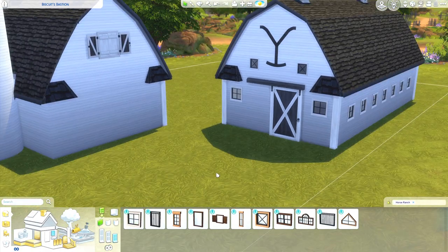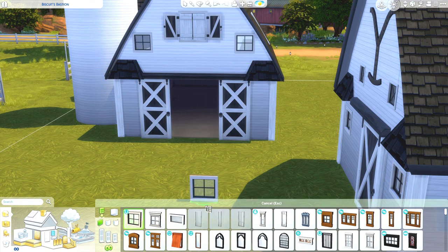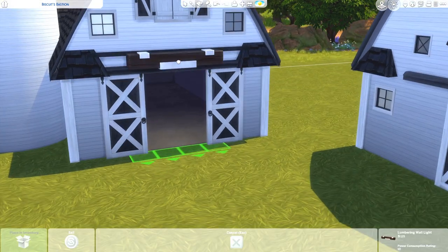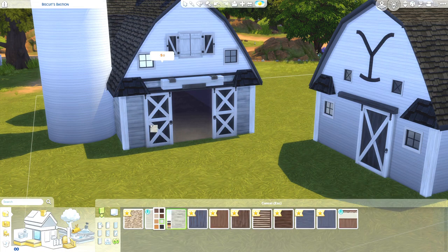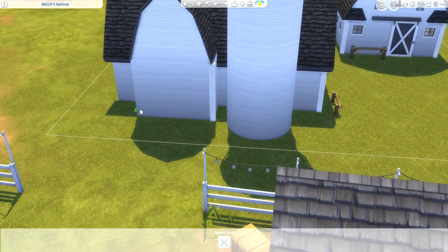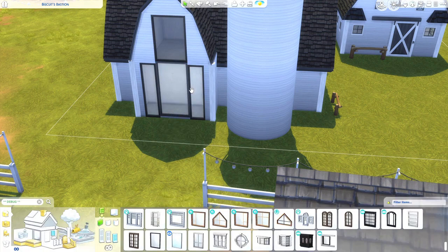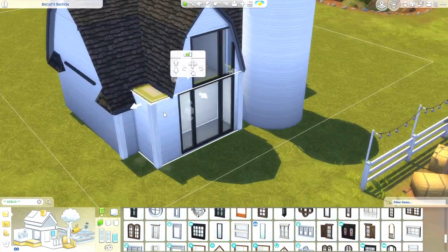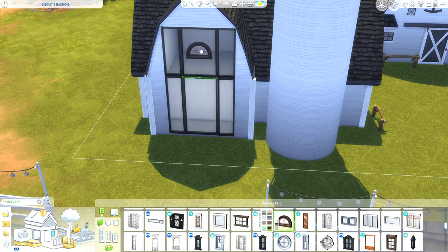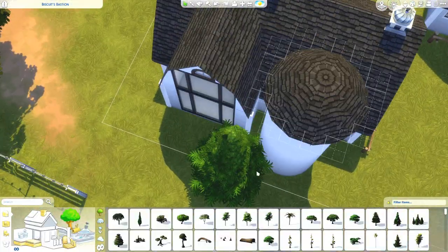We've now moved into Chestnut Ridge — I had been thinking it was actually called New Appaloosa, which I don't know how I missed. I watched the live stream and everything, but somehow I didn't realize the name until today. We are in the new world of Chestnut Ridge, and this lot is the one with that big massive horse stone archway behind it that we saw from the trailer. This lot is stunning, the lighting is really good, and it's a really pretty world.